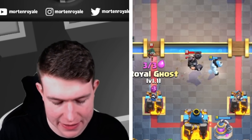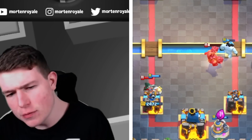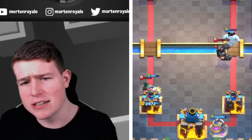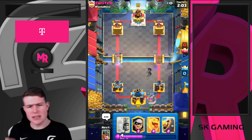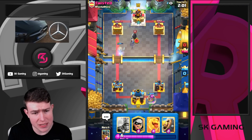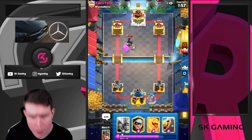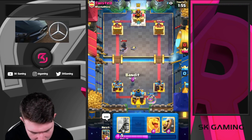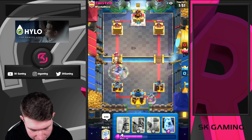If you play the heal spirit at the right time when the mega knight deploys, you cannot kill a heal spirit with the mega knight. This is really important — so with three musketeers, or even two musketeers, if the mega knight jumps on them, you heal spirit them back up and you're fine. So let's go for the bandit here. I'm just gonna go for a pump this time — we didn't miss, so we get a huge elixir advantage from that.